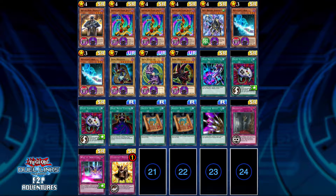Ancient Rules really helps with OTKs too. I have Thousand Knives, one Birthright, and one Wall of Disruption. I was going to run two but I wouldn't know which card to get rid of for the second one. I was thinking Blue Dragon Summoner — let me know what you guys think.